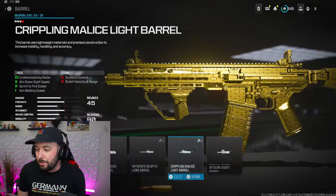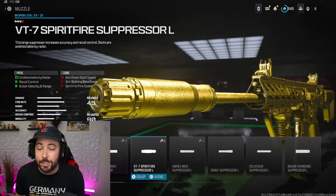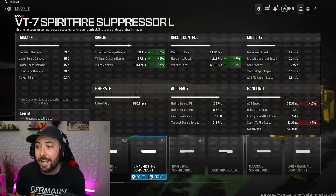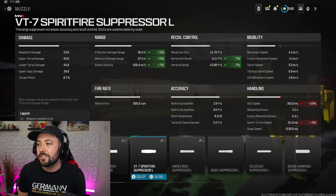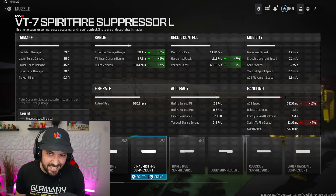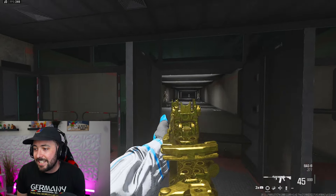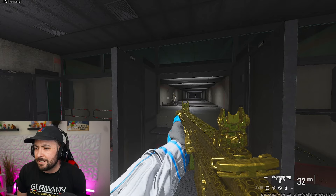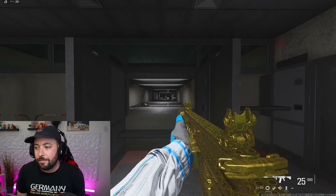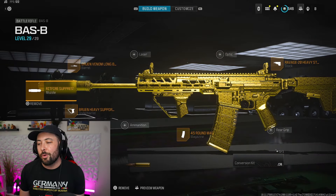Finally, we're using the VT7 Spirit Fire for the muzzle. This makes you undetectable by radar, gives you recoil control, and extra range. Combined with the other attachments, we're sitting at 25% effective damage range and minimum, and 18% bullet velocity increase. Horizontal and vertical recoil are both up seven each. We're losing 16 ADS — it sucks — and four sprint-to-fire. But the ADS is still manageable, and since this gun is great at hip fire, you'll be hitting shots as you're ADS-ing anyway. Don't worry about it.